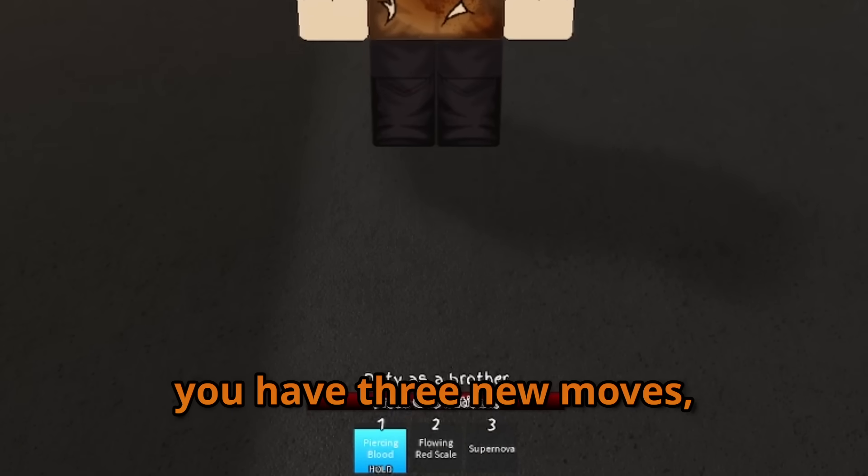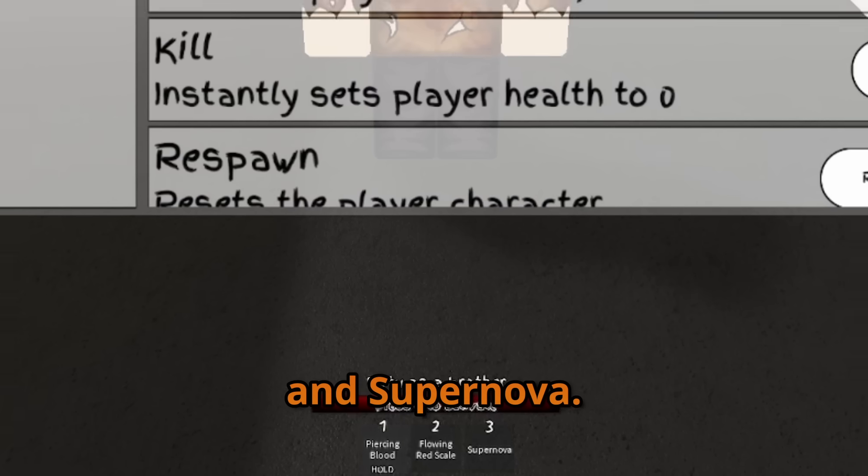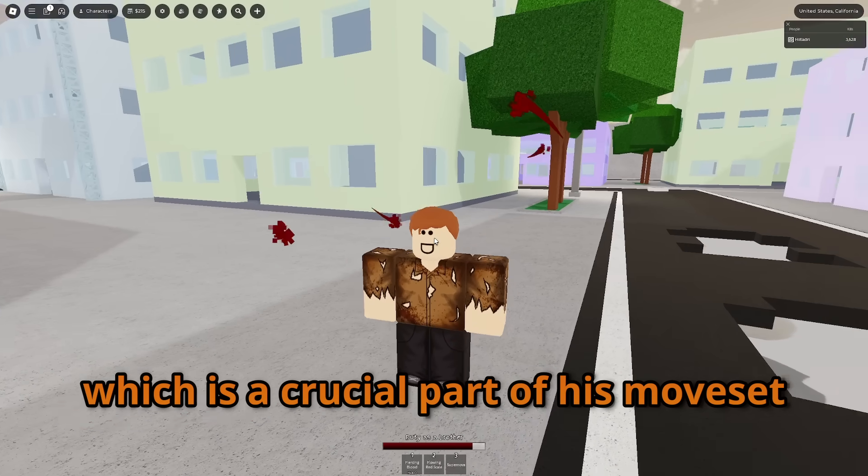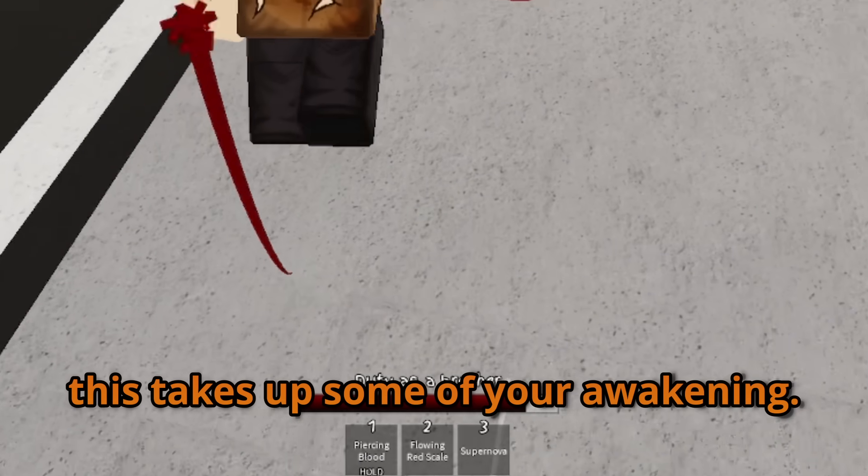You have three new moves: Piercing Blood, Flowing Red Scale, and Supernova. Pressing R will summon Blood Orbs, which is a crucial part of his moveset. This takes up some of your awakening.